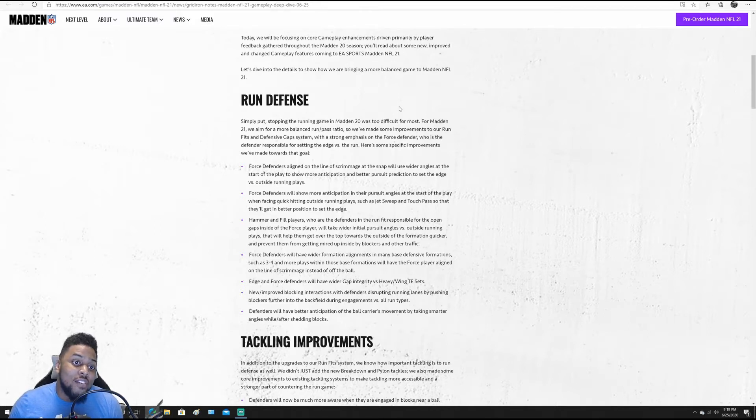Run defense — force defenders align on the line of scrimmage at the snap. They'll use wider angles at the start of the play to show more anticipation and better prediction to set the edge versus outside running plays. In Madden 20, your edge defenders — whether a 4-3 right/left end or a 3-4 outside linebacker — would get jumbled up with the O-line and couldn't get a good release to stop outside runs. This change allows force defenders to actually go out and stop the running back from getting that good outside release.